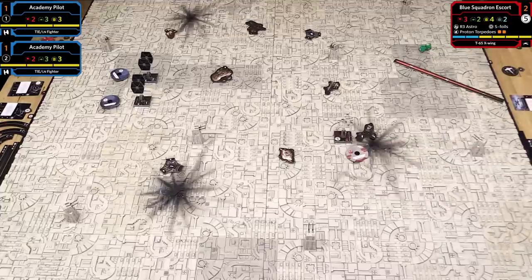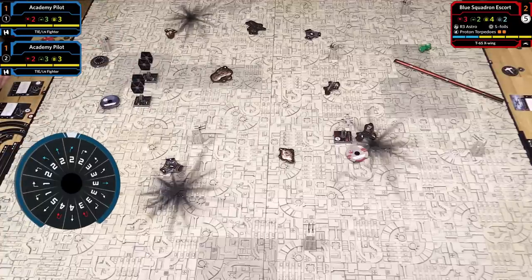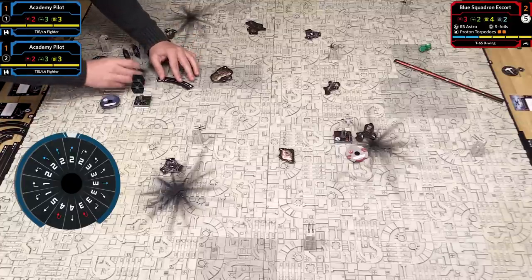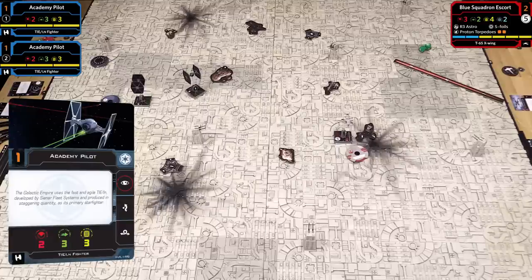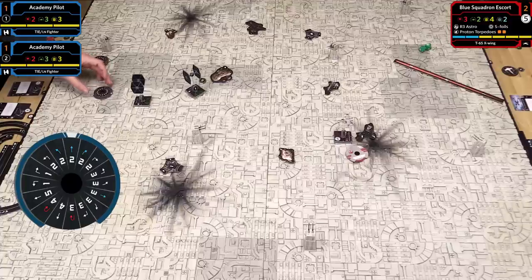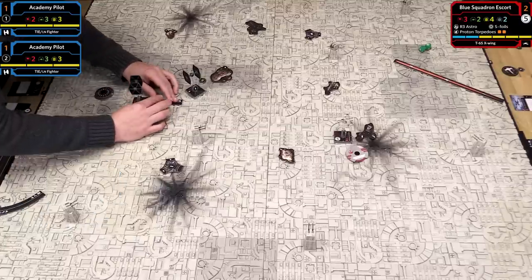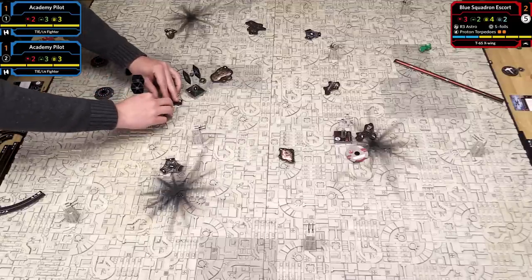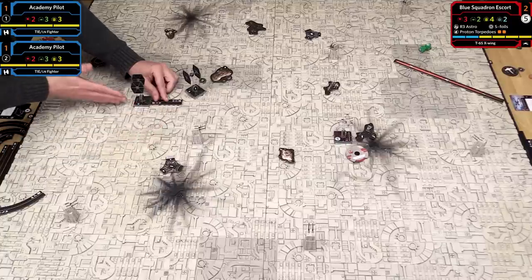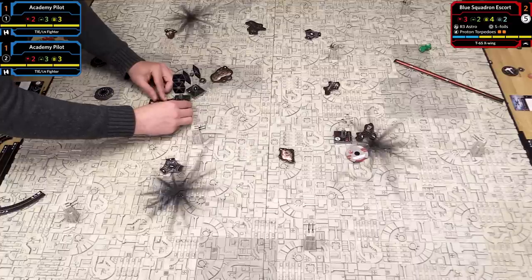Back to dials. Start with the lowest pilot skill. I'll move Academy Pilot number 2 first—he's taking a two right bank. He'll take a focus action, expecting engagement soon. My other Academy Pilot reveals a two forward dial—I might bump. When a ship can't complete its maneuver, it goes as far into that maneuver as it can. When you bump, you do not get to take your action.